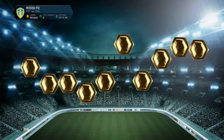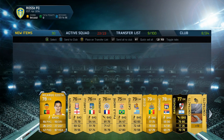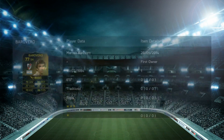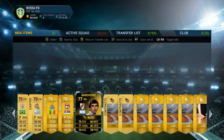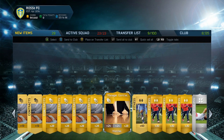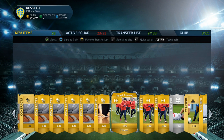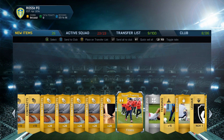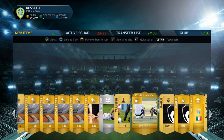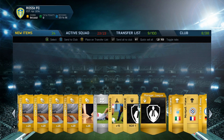Moving on to the next pack, we're actually going to get an inform — he's almost definitely a discard inform. He plays for River Plate I think, in Argentina. He looks alright but not one I'd go out of my way to use. We'll put him in the club for now. We also got a load of squad fitnesses in there, which are always nice to see, and contracts as well. These 35k packs are decent.